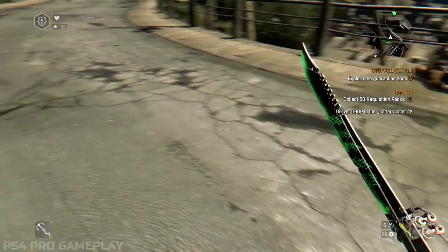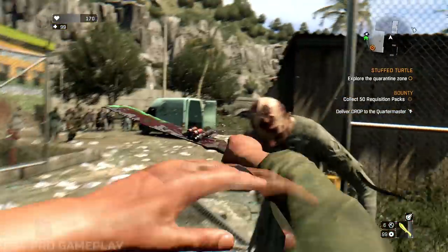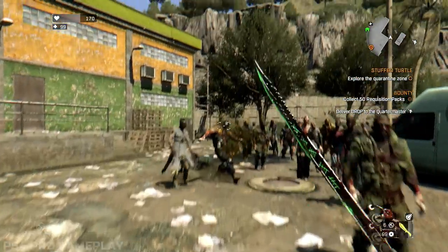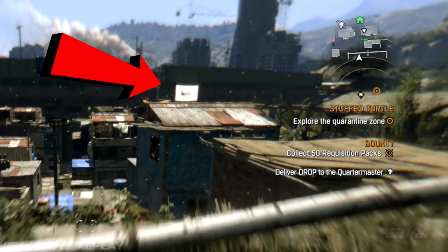The game still feels slow at times and I noticed textures that actually took time to load — look at this for example. This is an issue I never faced before on my PlayStation 4 Pro. Plus the view distance is kind of messed up; you can sometimes see textures loading slowly, or buildings and trees popping out of nowhere.